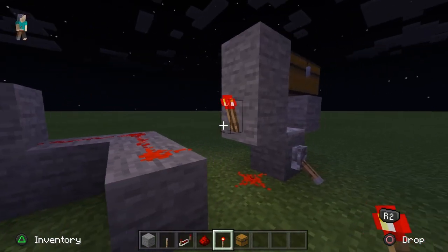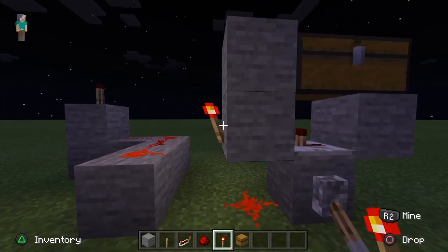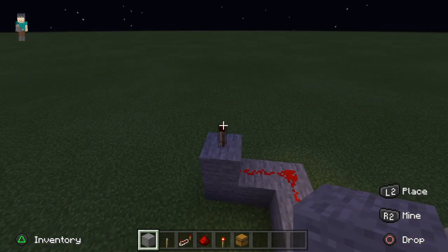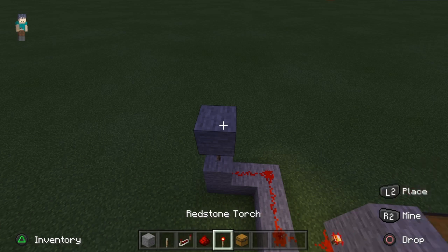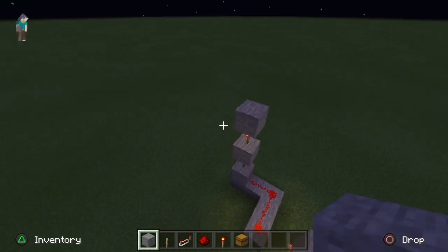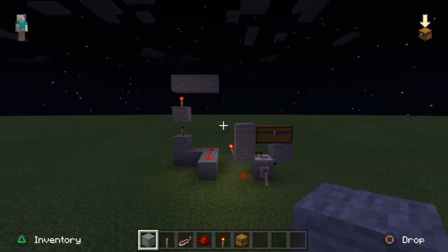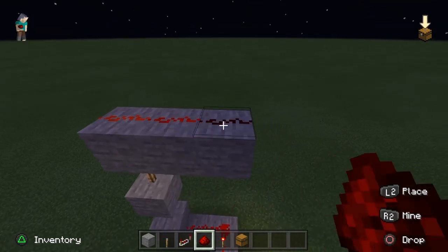You want redstone dust going along this with a redstone torch here. You also want to put a redstone torch on the left of this block. Now this is off — you want to build a redstone tower thing going up like this: one block above, one redstone torch, and one block up, and you extend this two to the right. It should look like this now. Add a trail of redstone on top of here.